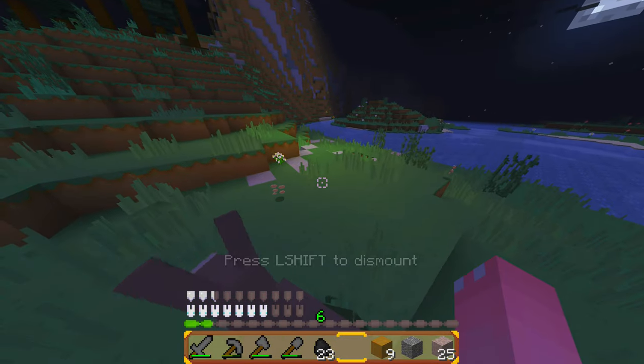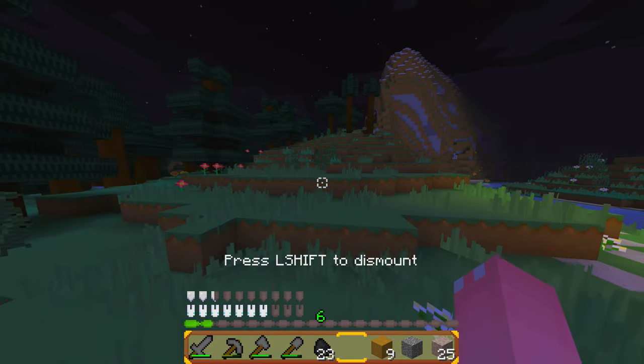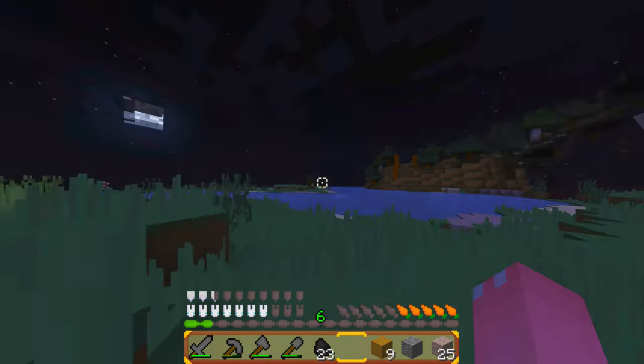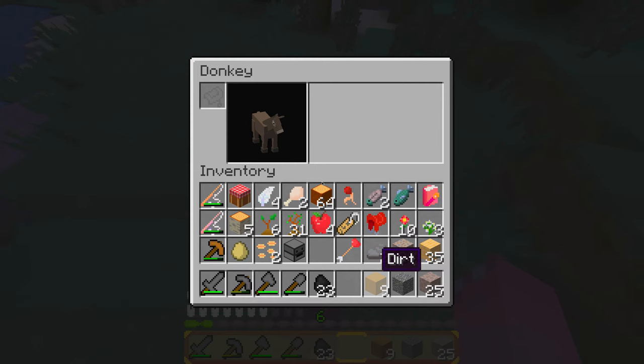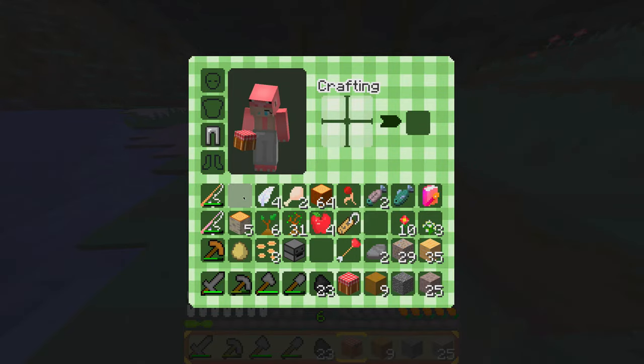Come on! Do not go in the lava! There's a creeper over there. Yay, I tamed it. Stay here, donkey. Don't go anywhere. Make a chest.